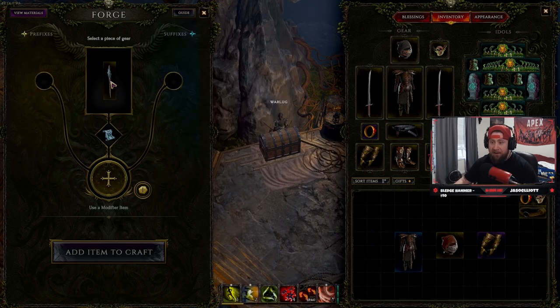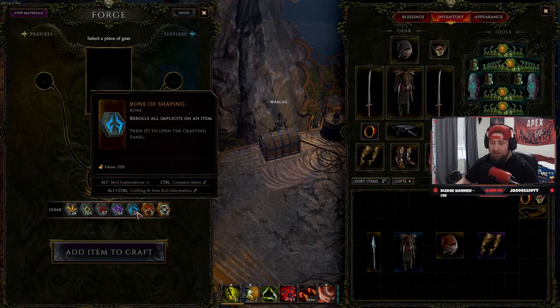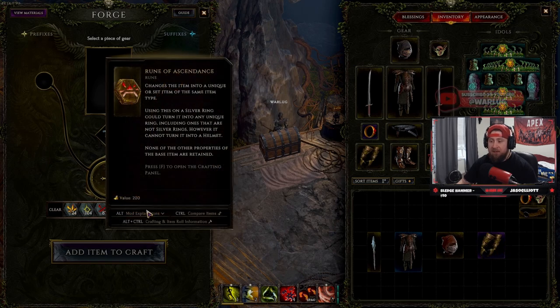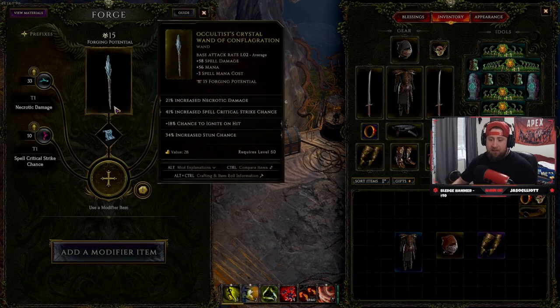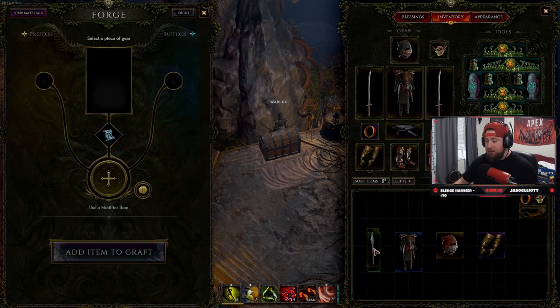Rune of Shaping re-rolls an item's implicit stats — those are the stats at the top like spell damage or mana cost — which can be really good depending on your build. Rune of Ascendance changes an item into a unique of the same type, which is a great way to power-level your character. Rune of Creation duplicates an item but reduces the forging potential to zero on both copies instantly, so save these for specific items you really want two of — they're very rare.